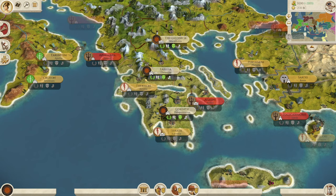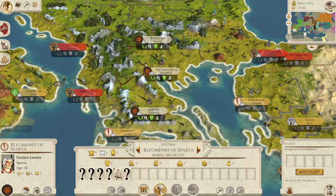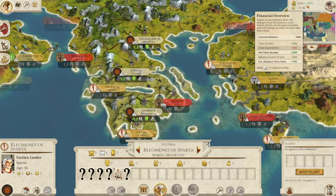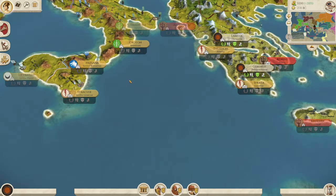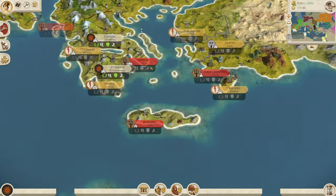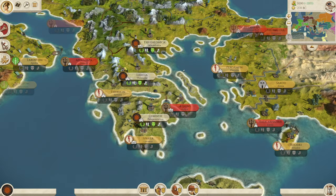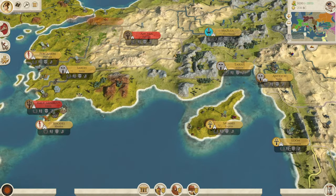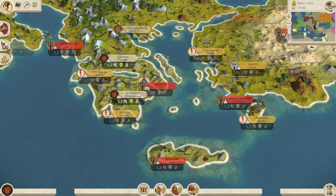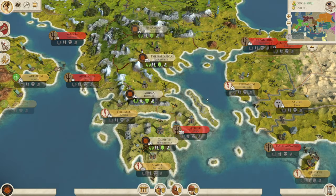Macedon is pretty easy early game. If you can go for Athens and Byzantium first you'll have a very strong position - 2100 money rolling in already. The Greece faction has more regions but they're spread out, leaving you vulnerable to attack from east, south, west - Romans, Macedonians, Seleucids, Pontics. With Macedon it's very easy to see where you are, what you need to do, and where you need to go, making it one of the easiest factions in the game.